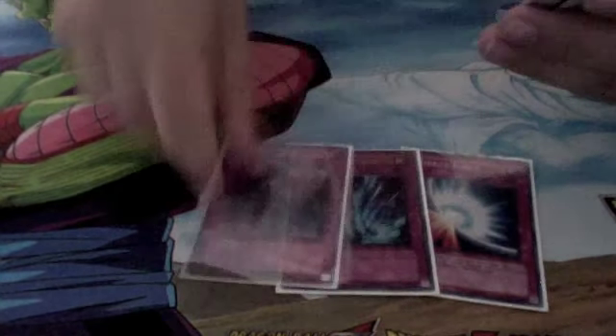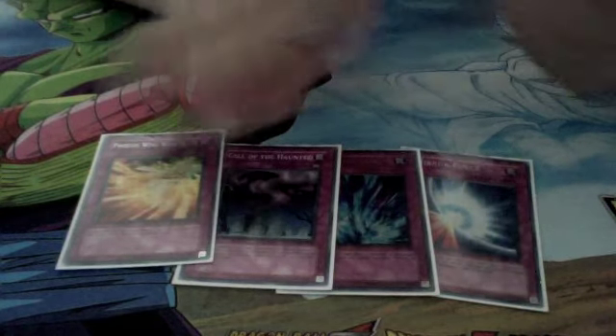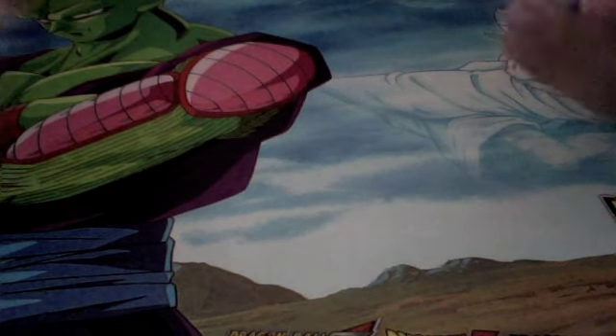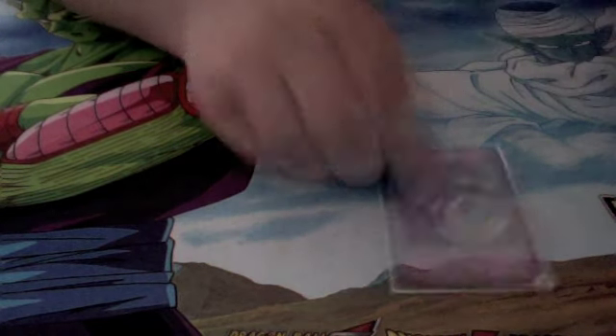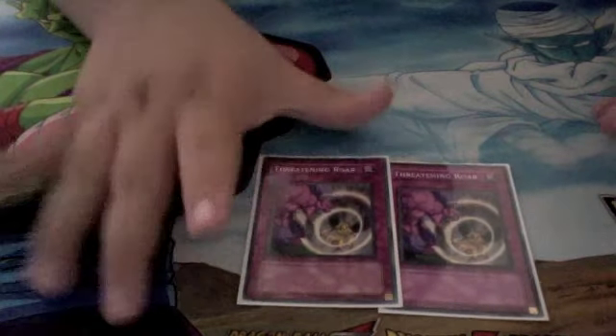Now for the trap cards. Mirror Force, Torrential, Call of the Haunted. Phoenix Wing Wind Blast — basic staples, you guys know what they do, good for defense in this deck. I also have Threatening Roars — good for stalling in this deck, because you're going to want to stall a lot to summon out your Assault Mode monsters.